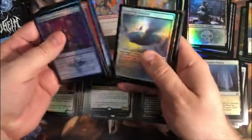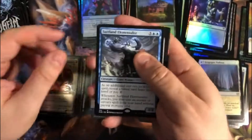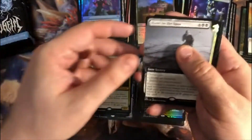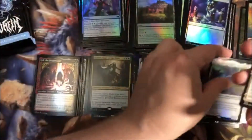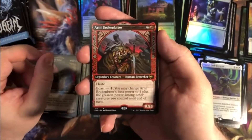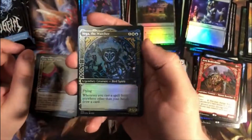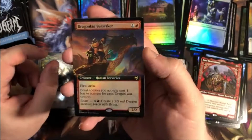Pack seven: first rare in the pack is a Surfland Elementalist. Followed by an Extended Art Blood on the Snow. A Foil Sigrid God-Favored. A Furia for our Uncommon Showcase. An Arnie, Broken Brow for a Showcase Rare. A Foil Vega. And a Foil Extended Art Dragonkin Berserker.